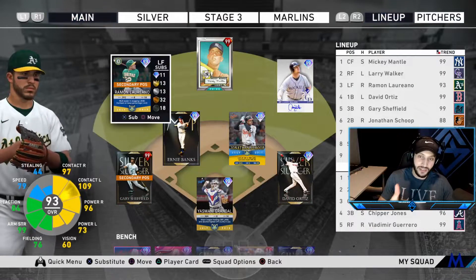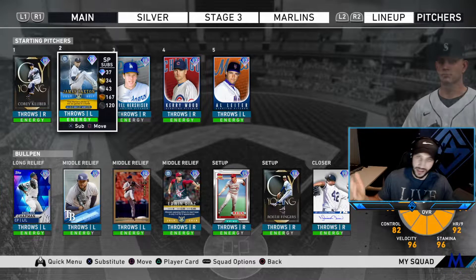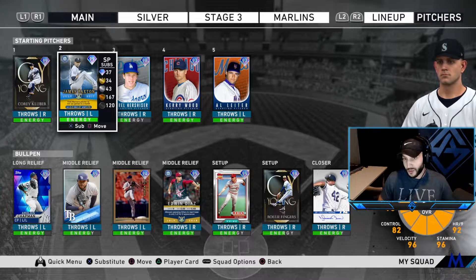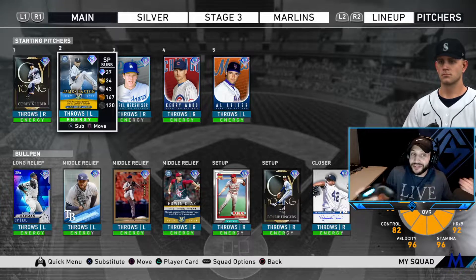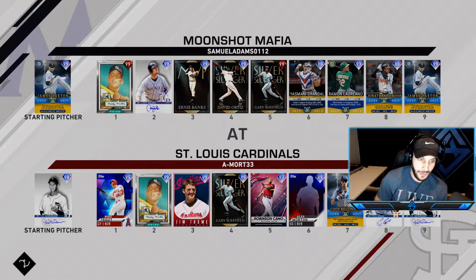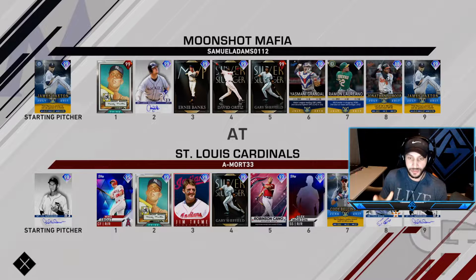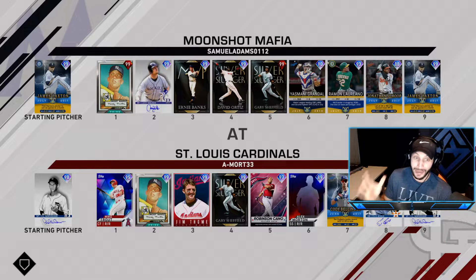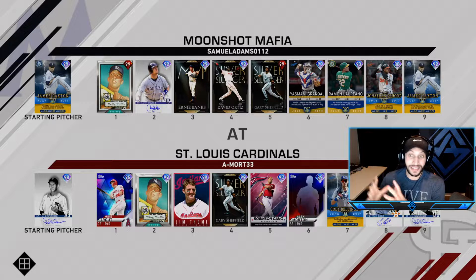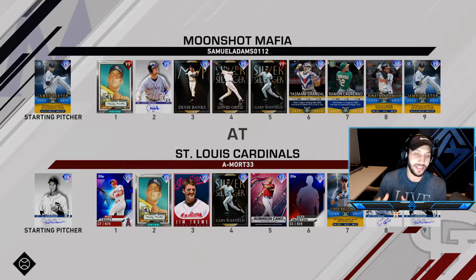Here's our team for today - Liriano in left, Scope at second, Grandal at catcher, Diaz there, and obviously we're starting James Paxton. We're currently on Hall of Fame difficulty. Our opponent has Hal Newhauser on the mound - Mike Trout, Mickey Mantle, Jim Thome, Gary Sheffield, Cano, Cabrera, and Bizzio in their lineup. This is actually a great matchup for Paxton since he has multiple left-handed hitters who don't hit well against lefties.